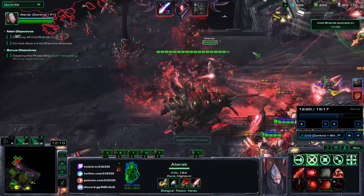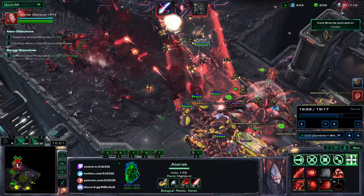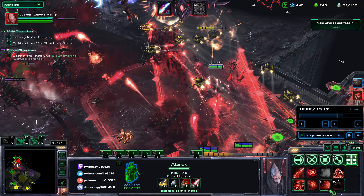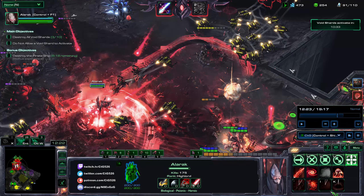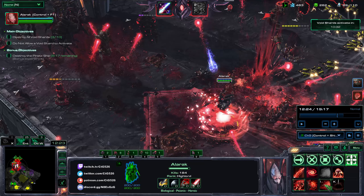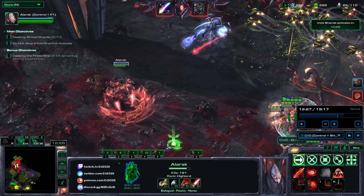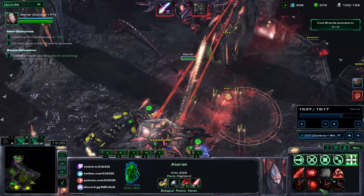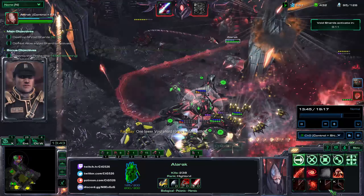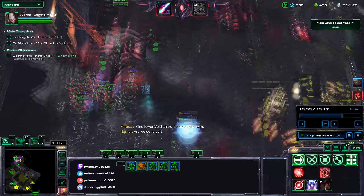When you activate, go to Alarak and use both destruction wave and deadly charge. Then switch back to the Ascendants and sacrifice one supplicant — that resets both cooldowns immediately so you can use them again. Just rinse and repeat: keep switching between Alarak and Ascendants, sacrificing supplicants each time to constantly reset your abilities. Watch the cooldowns get used and reset repeatedly. If you're good at managing this, you can practically spam these abilities continuously.